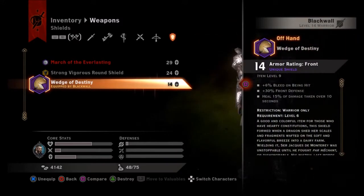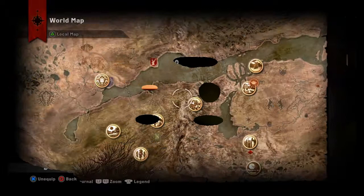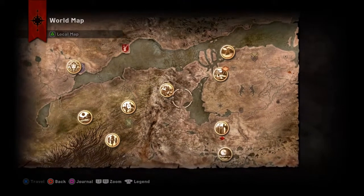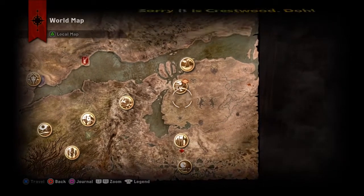It is the Wedge of Destiny and it's got some nice buffs on it as well. I'll show you on the war map — here's the war map, there is Skyhold. You have to have Skyhold available to you to get this. You'll go into the battlements as part of the main story and you'll meet a character from the canon of Dragon Age. Here is Crestwell.